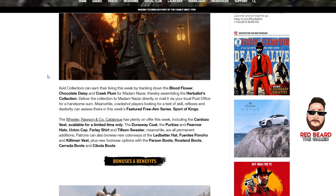The Wheeler Ralston catalog clothing is what was leaked last week — they accidentally sent it out, so some people already have it. It includes the Cardozo vest, limited supply Dunaway coat, Percus Apiro hats, Union cap, Farley's shirt, and Tilson sweater. I don't see the women's shirt but maybe it's in there and they just didn't list it. Patrons can also get colorways of the Libra hat, Fuentes poncho, Killman vest, Parson boots, and more.